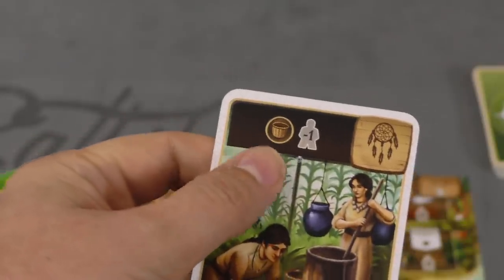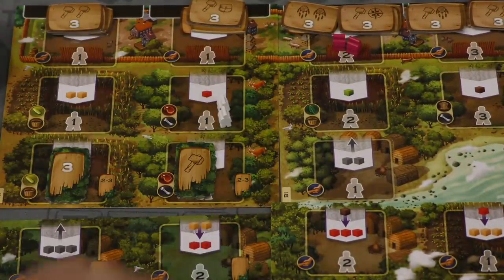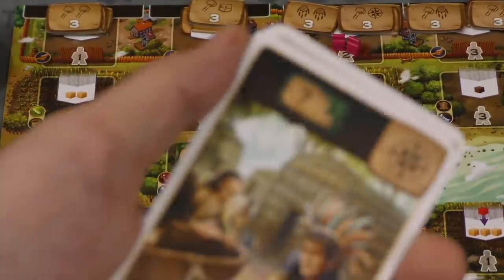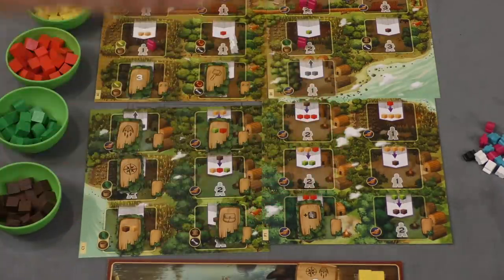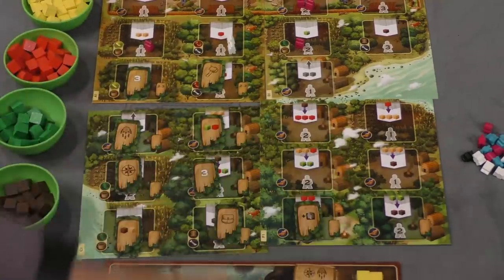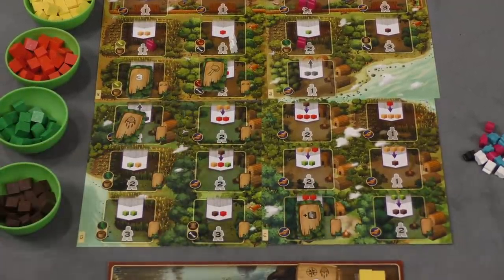One bonus type lets you pay one less worker at spots marked with a basket — for example, a spot costing two workers now only costs one. Another bonus gives you an extra yellow cube whenever you visit a corn spot. Some cards give you extra workers, which you take from the supply. And some give you exploration bonuses — you take one of the randomly placed exploration tiles, which might give three victory points, cubes, a symbol, or an extra worker. As players take these tiles, more spots open up on the board.